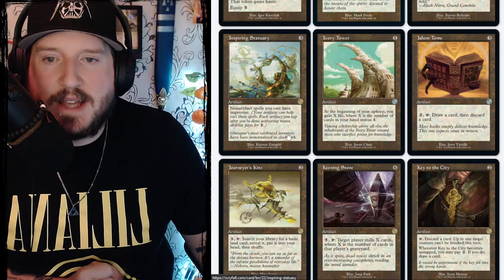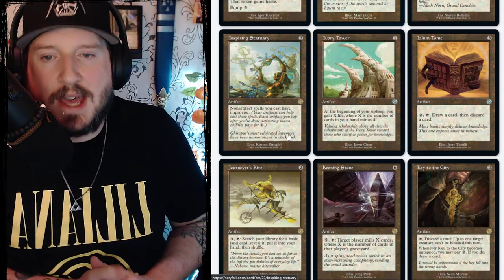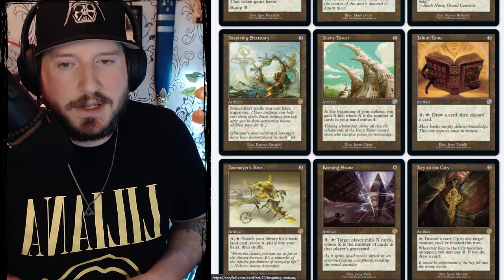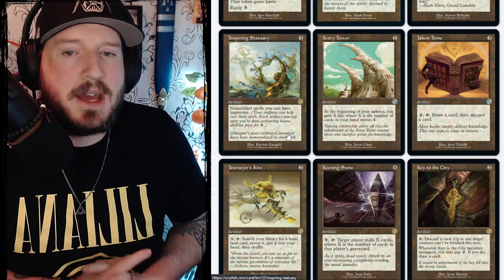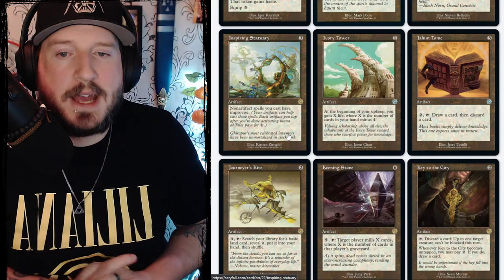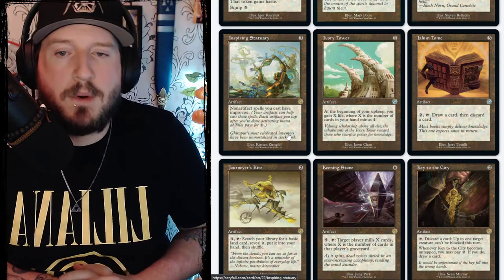Inspiring Statuary is three mana for an artifact — non-artifact spells you cast have improvise. Improvise means your artifacts can help cast those spells; each artifact you tap after activating mana abilities pays for one generic mana.